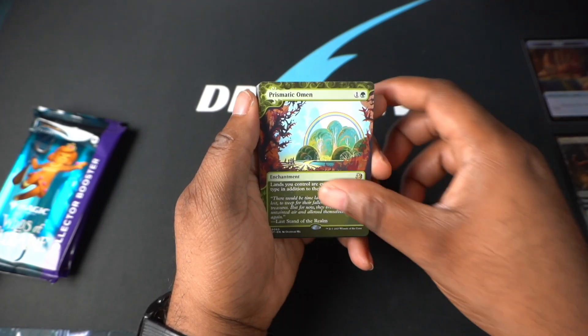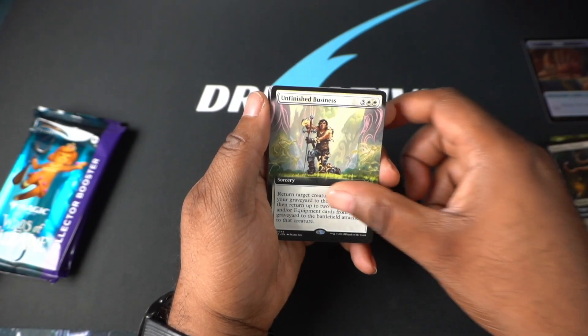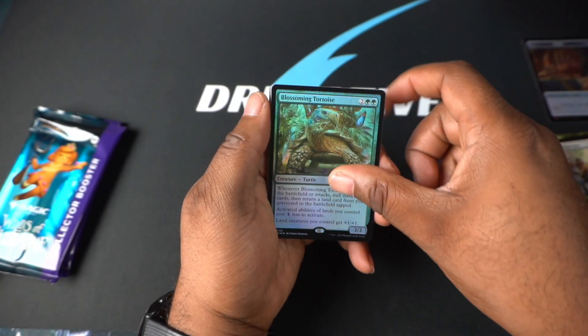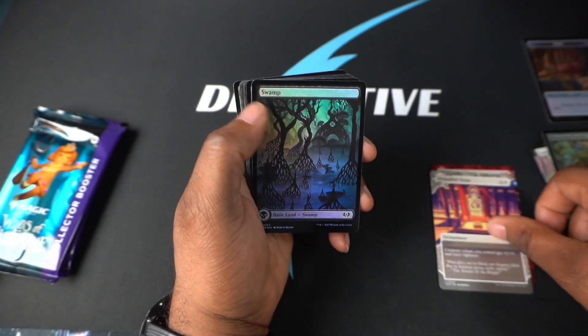Prismatic Omen? And look at that, we got two Gumdrop Prisoners — doesn't feel great. Unfinished Business, Blossoming Tortoise, followed by Raid of Armament and Intangible Virtue. In your land.